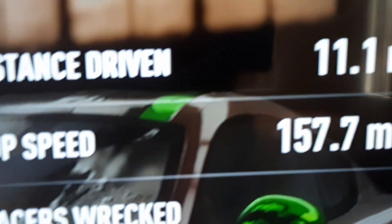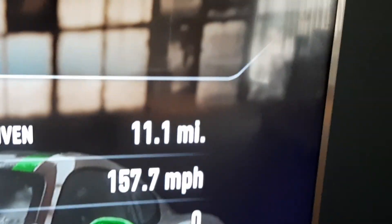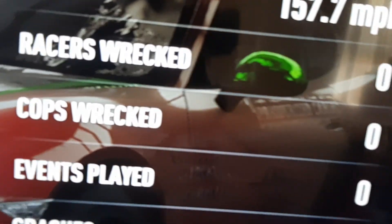The top speed of this vehicle is 157 miles an hour — Google that. I'll put in my next video how many that is in kilometres. End-game stats: robot going down — racing weakness zero, copper's weakness zero, event played zero, crashed nine, pursuit escaped nine, pursuit ticked zero. I got a zero score because I failed the test — but that's what you'd expect.